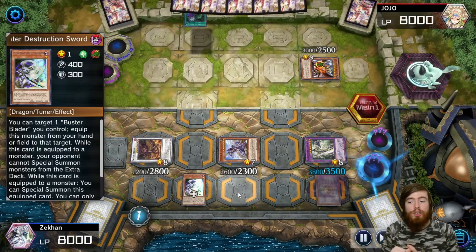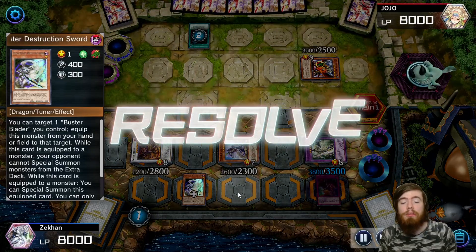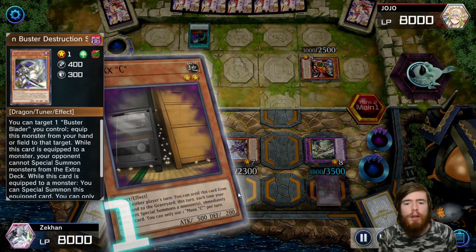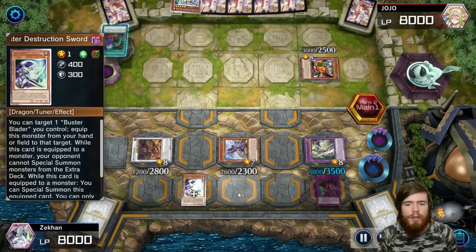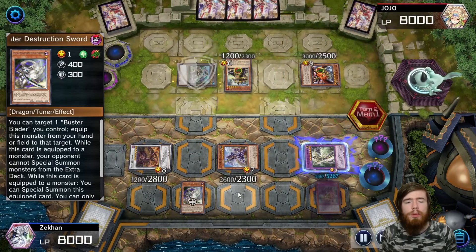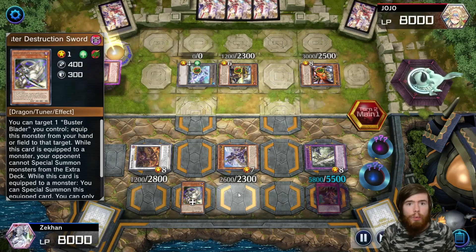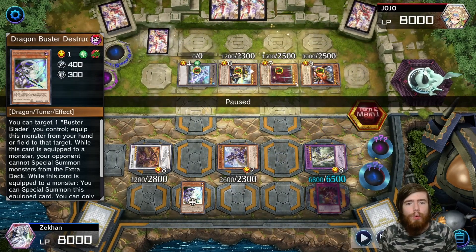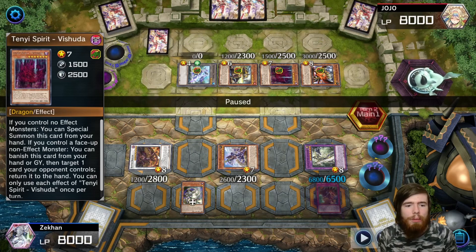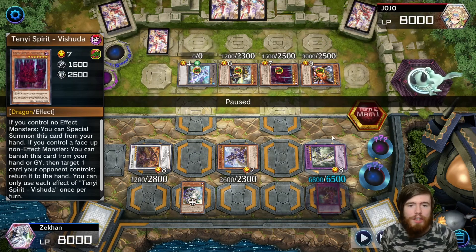Luckily we managed to discard the Whelp, so now our opponent can't use his extra deck and all of his face-up monsters are negated. We try to use Maxx C expecting him to special summon a few more times, but no luck — he hits us with Called by the Grave. Ultimately we're not worried. He goes for Lonefire, discards Ash to summon it plus a token, but he can't use his extra deck and all his effects are negated. He was trying to use Vishuddha's effect to bounce one of our monsters, but he can't link summon because he's locked out of his extra deck.